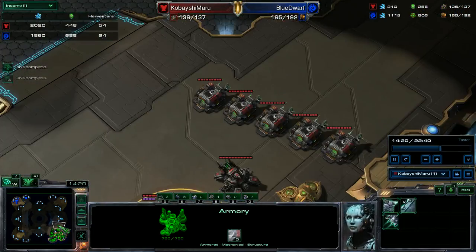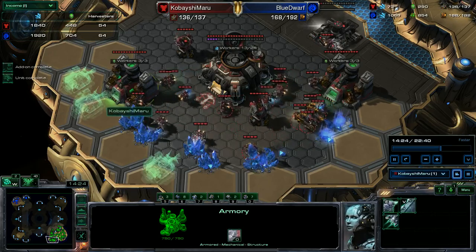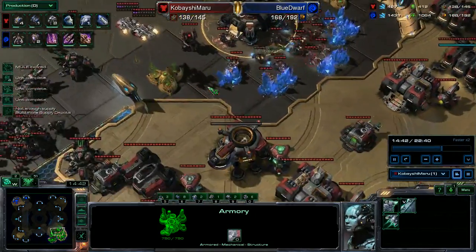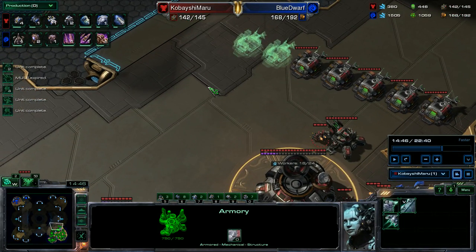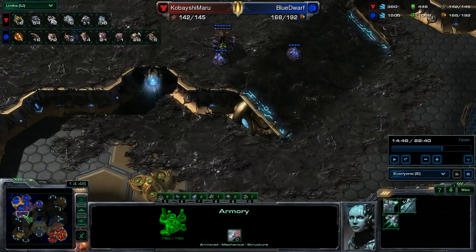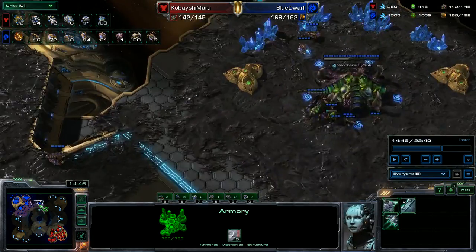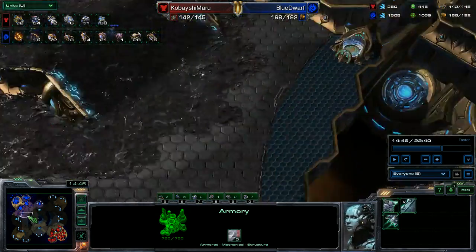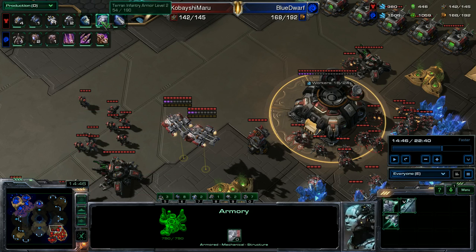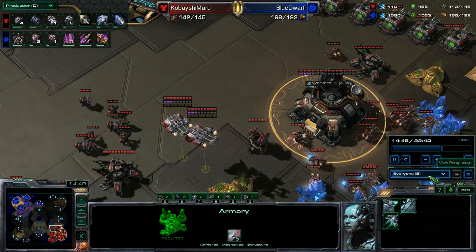Supply depots are finishing up — actually already done. Two more supply depots. Additional supply depots required, another supply depot. Drop a supply call down. So now it's 14:45 and I'm at 142 supply. In the unit tab, he's got 28 roaches, 14 hydras, and his creep spread is kind of decent. He's got four bases. My plus two, plus two is kind of halfway done. I should have been pushing out around now at 140 supply, so again my push is a little late. Still working on fixing that.